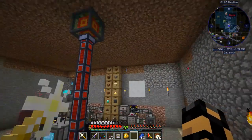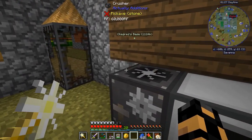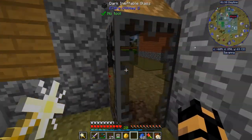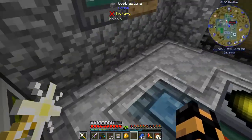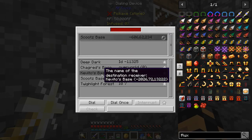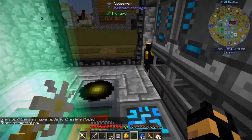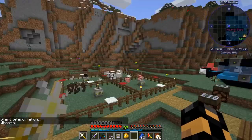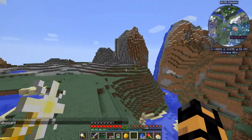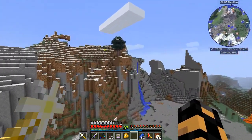Let's head out to Kavito's because if I'm going to mine in the overworld, I'd like to do it in an extreme hills biome. Let's head out there. Kavito's base — biome. We're not going to do it right by his base, I just want to be in the general biome area. I know that he's in an extreme hills and that's where I'd like to set up.